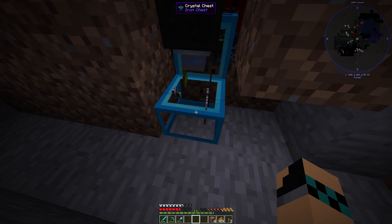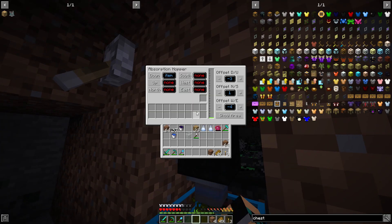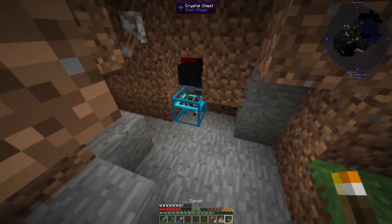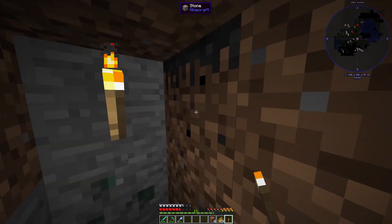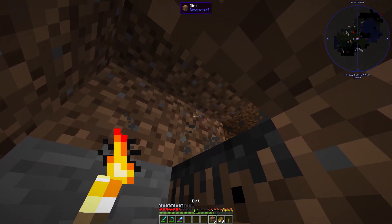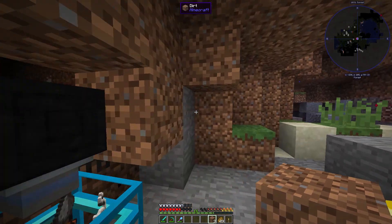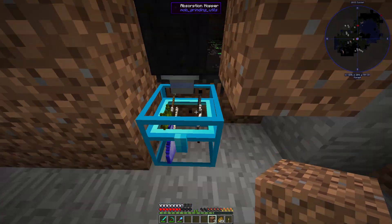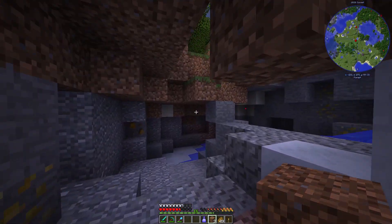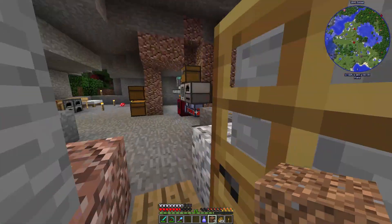And there's also wither skeletons being spawned in there as well. Now, we can upgrade this grinder so it has better killing capabilities, but I don't think we need to just now. We definitely don't want that to be cursed earth. We'll just take the loot bag and open it when we go back upstairs. Well, there we go — that's the mob farm.